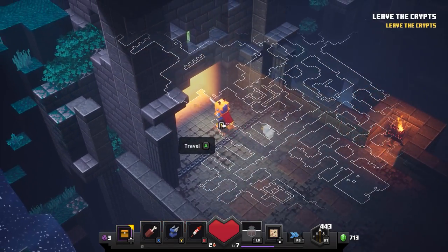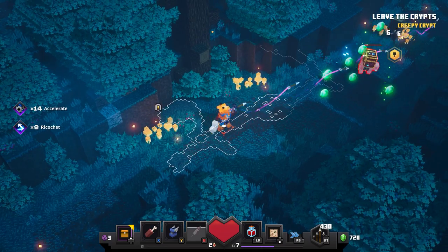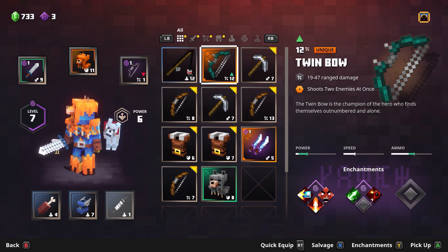Time to head out this exit — I think we've checked everywhere now. We've got ourselves a loot pig, hopefully you find one too. And we've got a unique — the Twin Bow.